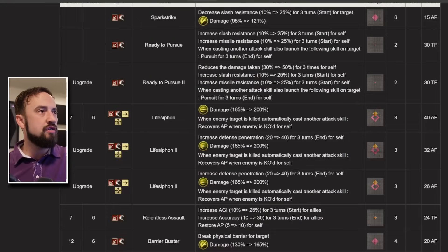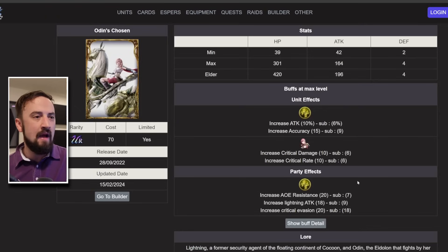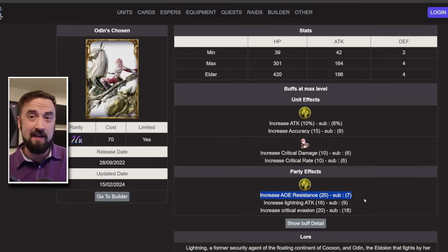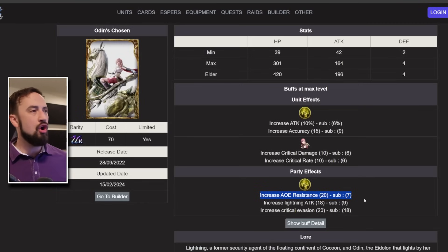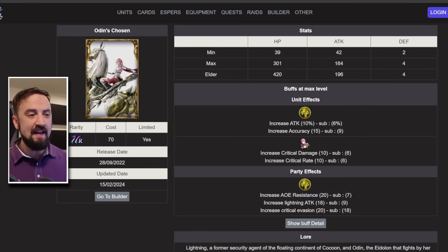Let me look at some Lightning-based Vision cards. First, I want to talk about hers, because if you're playing right now and have Lightning, she has an AoE Resist Lightning Vision card. I would say that's pretty nice. So if you were running a completely physical team — say you're running her, Squall, and Landu — you could absolutely get away with running this. You're going to get Lightning attack, Critical Evade, and AoE Resist, and then mix in any other card to your team comp.